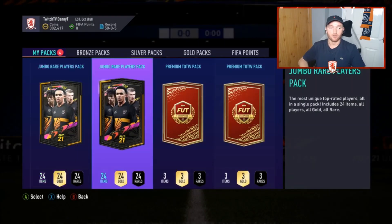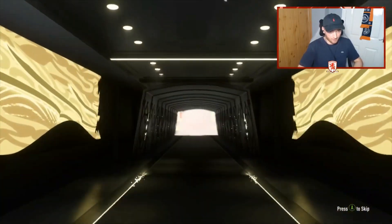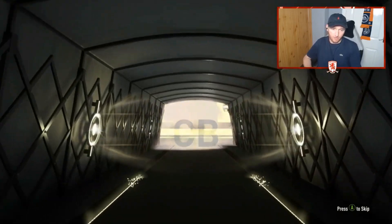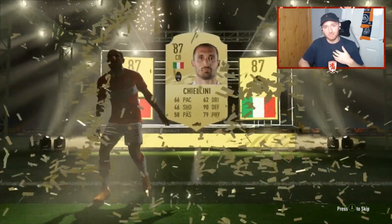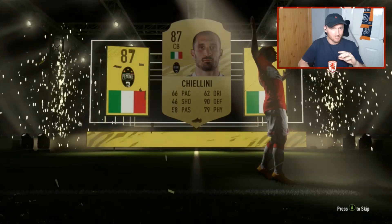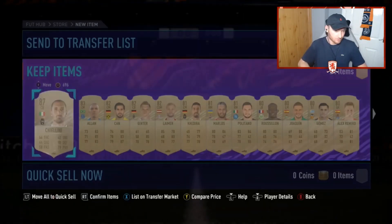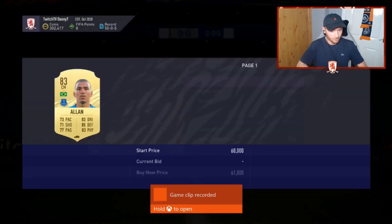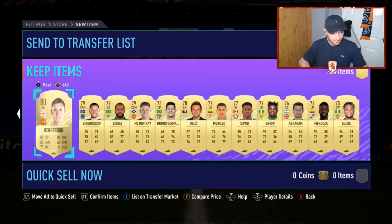Final two packs on Xbox — the 100k packs. We haven't had one of these on Xbox yet this year. We have got a walkout — but no. My only hope was an icon — the chances were pretty similar. The only icon I've ever packed in my life was Nedved last year out of a mega pack. Chiellini — that is just not good. He goes for about 40k — not to be sniffed at in October. Final pack on Xbox then, moving straight over to PlayStation.